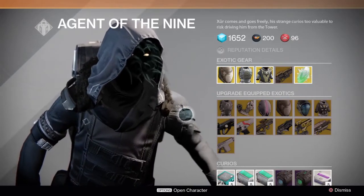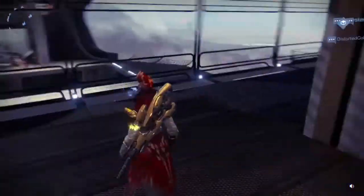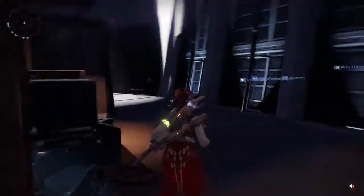Alright, that's pretty much it. Now to find him, just in case — it's directly to your right when you enter the hangar, on the staircase. If you're still confused, that's okay. There's a bunch of people over here.